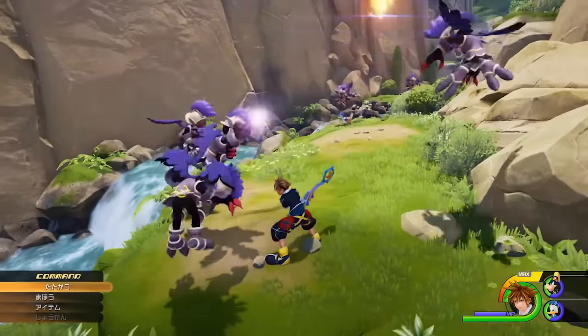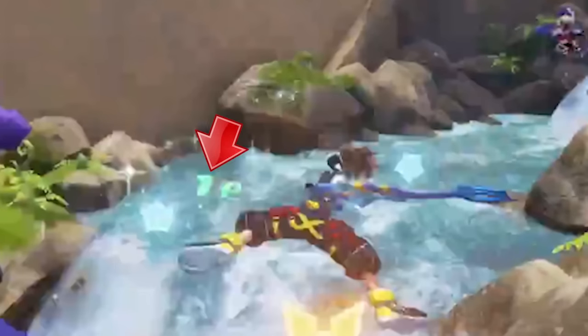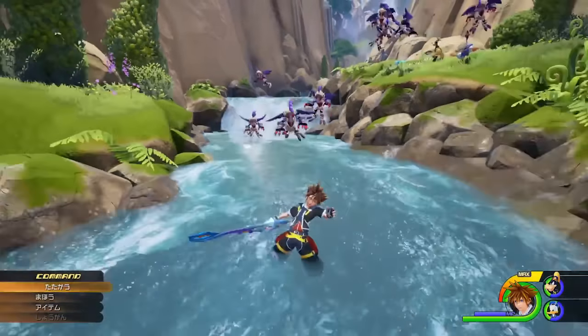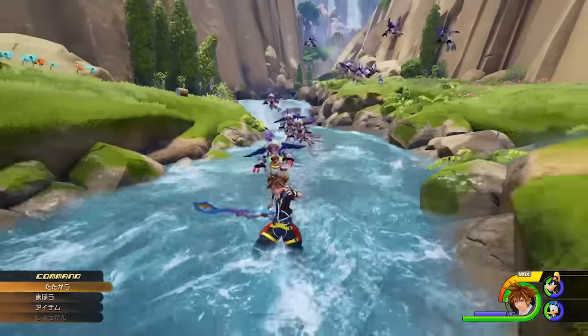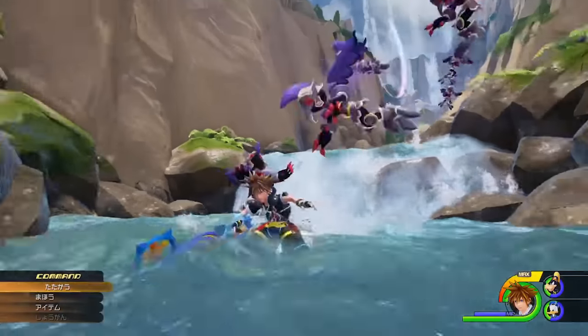The air combos Sora performs look fantastic with all sorts of different variations. You can also slightly see '1P' appear once Sora defeats a heartless, indicating the XP gained. The XP values look like they might be similar to Kingdom Hearts 1, with less XP per enemy compared to Kingdom Hearts 2. We then see Sora fall into the stream and the current of the water actually drags him away, meaning there will likely be environmental hazards and obstacles to navigate in certain worlds. The water detail looks simply beautiful and the overall world detail looks a tad better than the E3 footage.